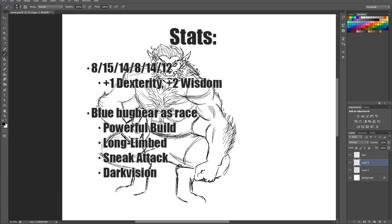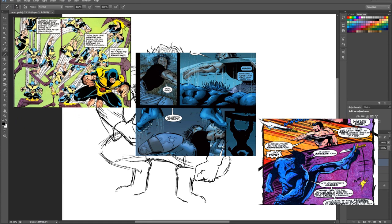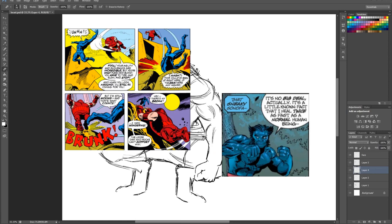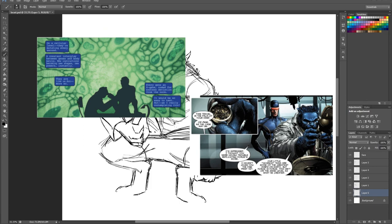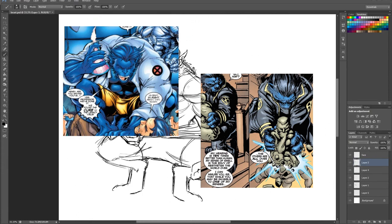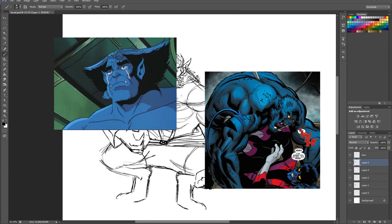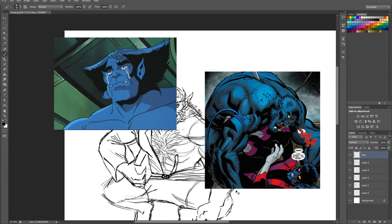Beast, properly done, would have to have a 20 at minimum in every stat, or at the very least strong skill checks in each category. Going down the list: in Strength, he has incredible lifting, jumping, and grappling. In Dexterity, he has incredible acrobatics, dodging, and reaction time. In Constitution, he has incredible stamina, toughness, and regeneration. In Intelligence, he is a super genius in biochemistry and technology, among other fields of study. In Wisdom, he is a super genius in medicine and has animal-like senses. And in Charisma, he is an eloquent and charming diplomat, as well as being downright terrifying.